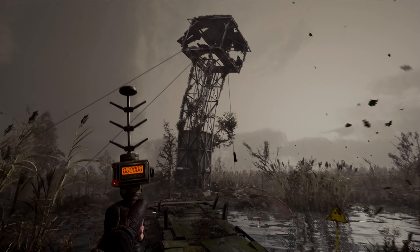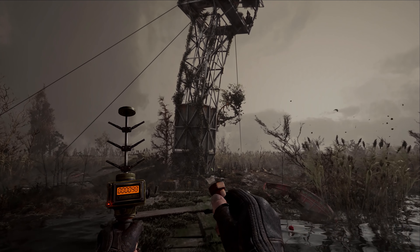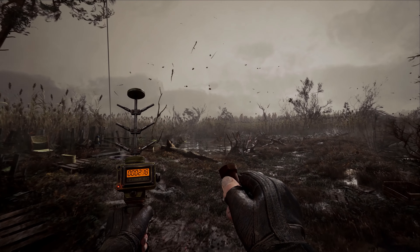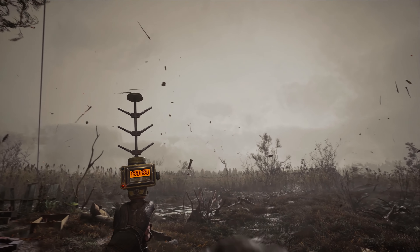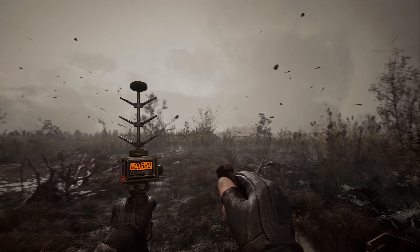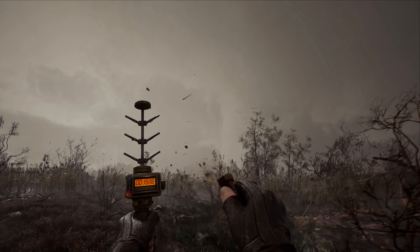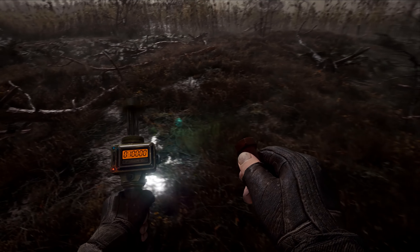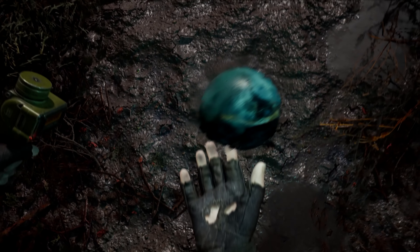Also, in this scene you can see a brand new detector Skiff is using for the artifact hunt. Because of its form, it's called Gilka, which actually means a branch in Ukrainian. The artifact Skiff is going to collect is called Jelly. In-game it recovers your stamina.